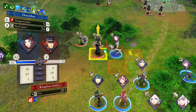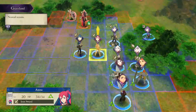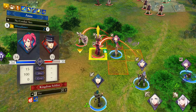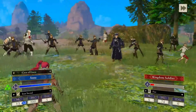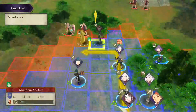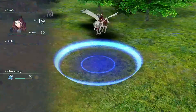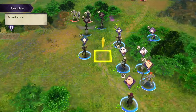We will mount up here — 26 damage, not enough to kill. As long as we don't get a crit we shouldn't kill either. Okay, we're good, so we can give this kill to Dorothea. Perfect.